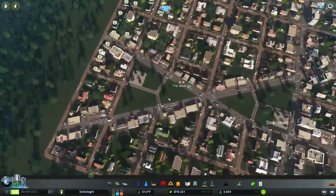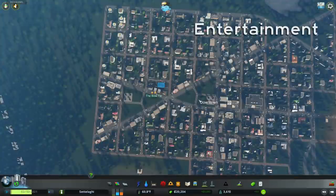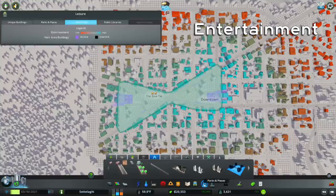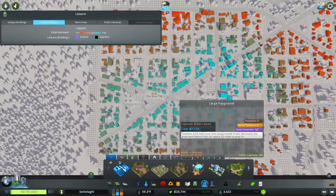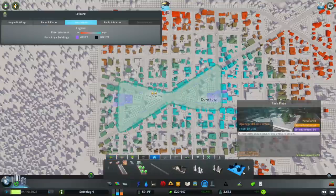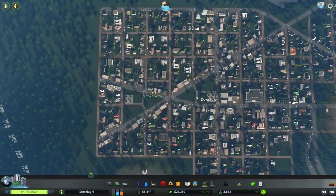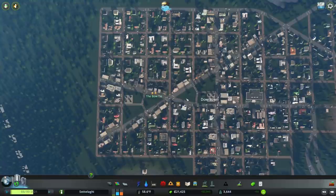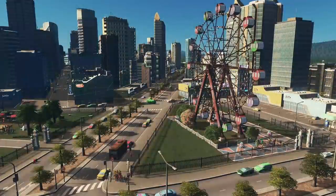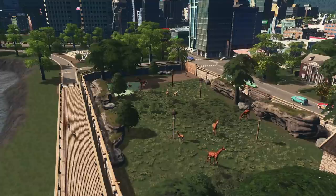Entertainment. Every pre-made park lists not only how much pollution and noise pollution it creates, but also how much entertainment it supplies — the same is true for unique buildings, landmarks, and all Parklife DLC buildings. While there's no reason we couldn't build a unique building or pre-made park with entertainment value inside a Parklife area, it won't count towards the park leveling up — only Parklife buildings will. We can mix and match buildings and props from various Parklife tabs once they're unlocked, like a Ferris wheel from the Amusement Park tab or a Giraffe enclosure from the Zoo tab inside a city park.